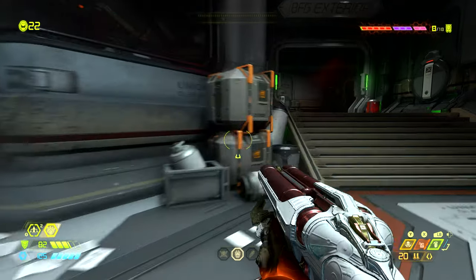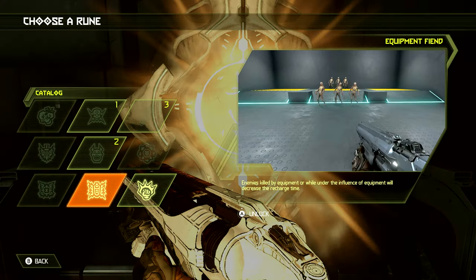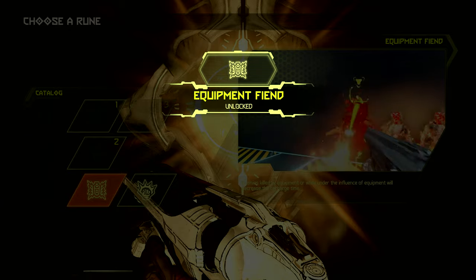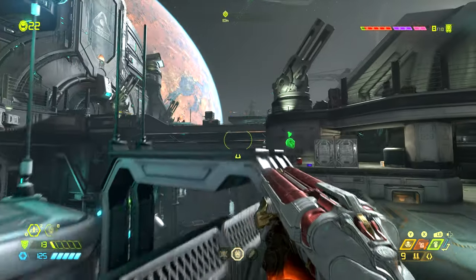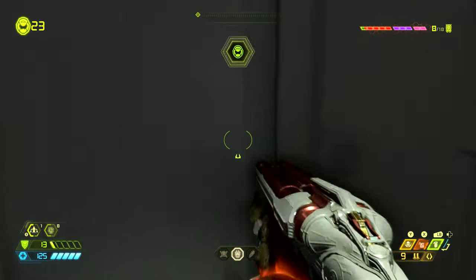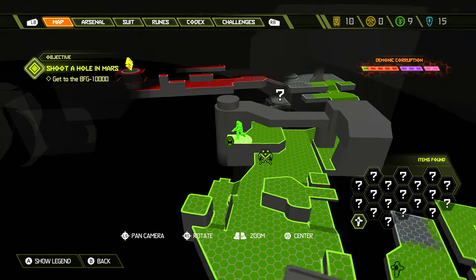Right near the start of the mission we'll come out of this room and before exiting to the surface we'll find a rune right here — it's very hard to miss. Activate this to unlock a rune for your slayer. On the map this rune is found right where the slayer is standing. Once we come out to the surface we want to jump onto this area where there is an extra life floating above a huge drop, so be careful not to fall to your death.